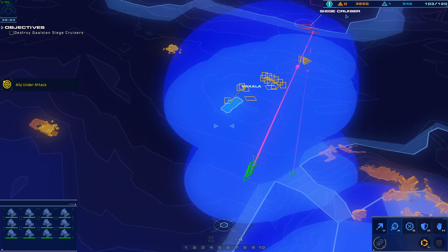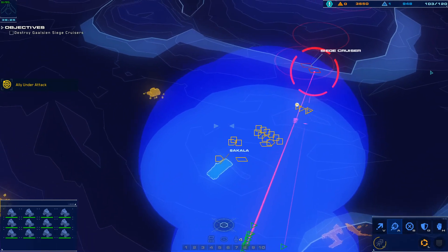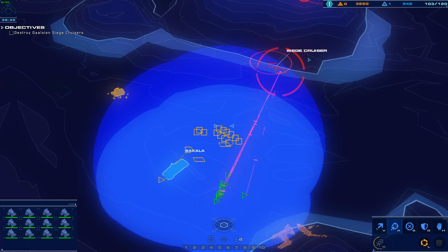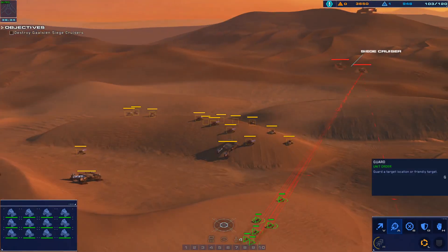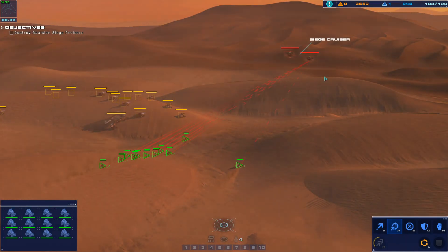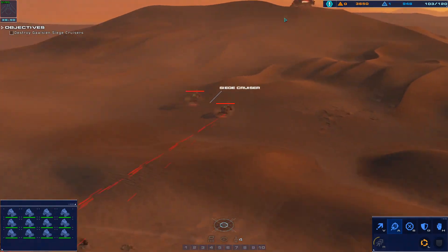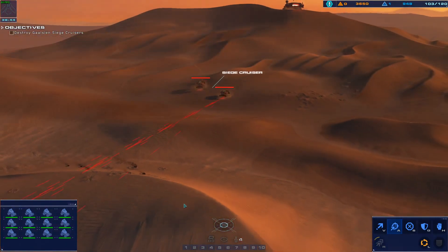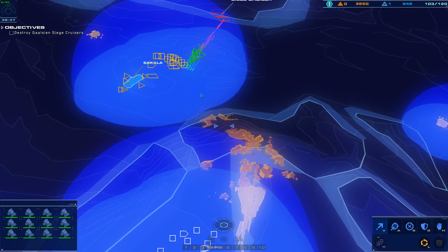Alert — friendly taking hostile fire. Capisi, we are taking heavy fire. Request your forces target the Galseon siege cruisers near our location. I'm working on it. I've got to see my fast. I'm going to push. If I can actually get range of your boots, I can probably easily catch the first one.